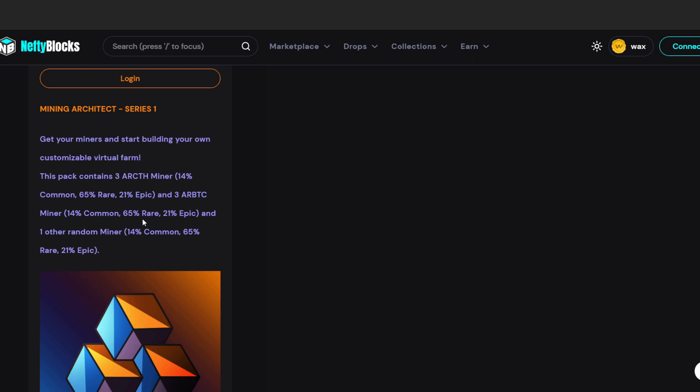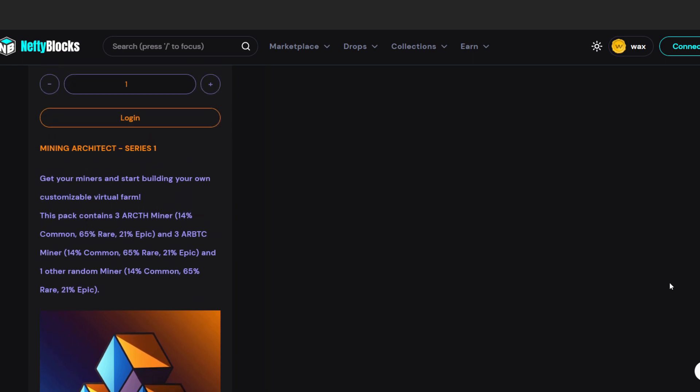The drop rates for the Huge Truck are 14% Common, 65% Rare, and 21% Epic. This is huge in terms of drop rates. If you're on a bad roll you'll get 65% Rare, which is nice — you're buying for the Rare. But sometimes if luck isn't on your side, you might end up with the 14% Common, which is painful.